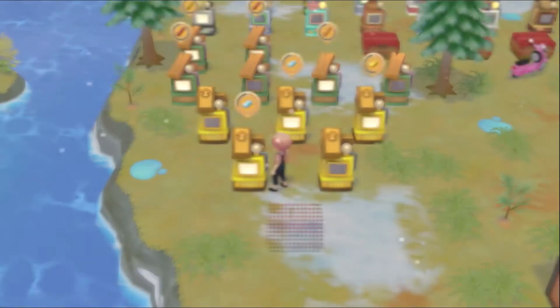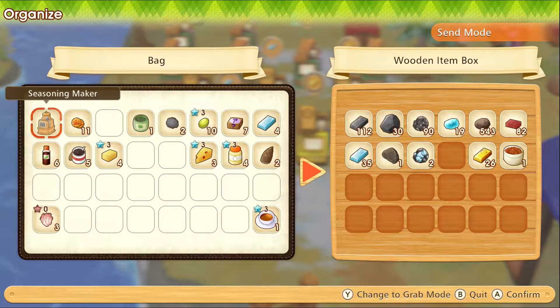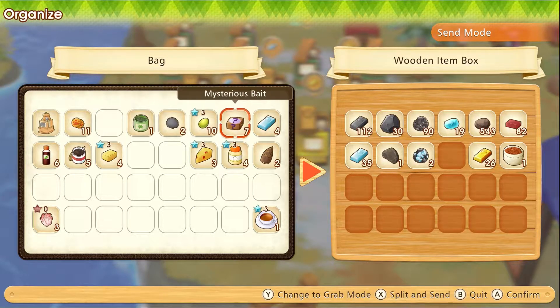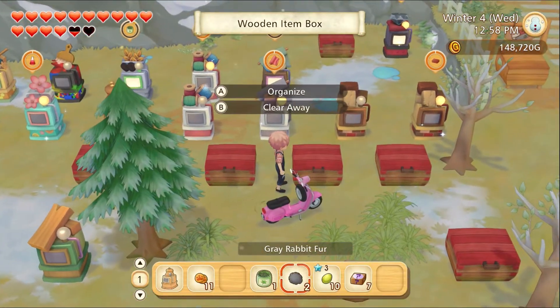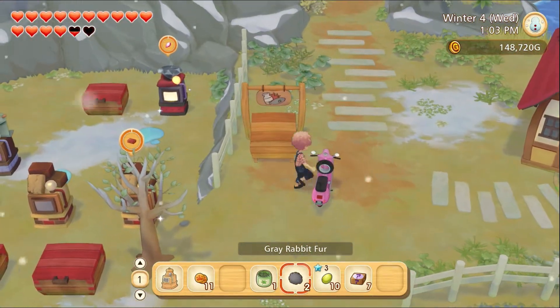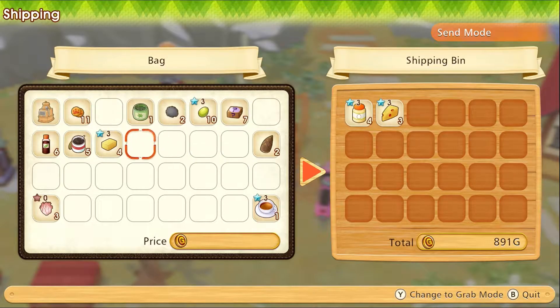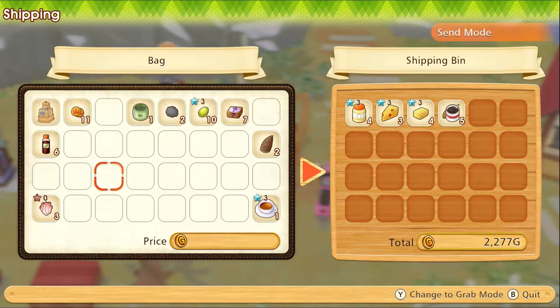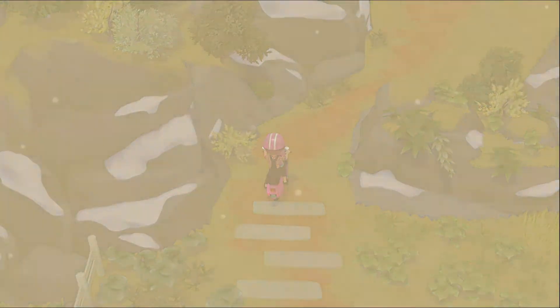We get two more gold going there. So that'll take me 28. And then we've got 39 iron. Okay, that's good. Is there anything I want to ship? There always is. Gotta be careful here — there's some things I'm actually going to want to keep now. I'll keep all the rest of it.